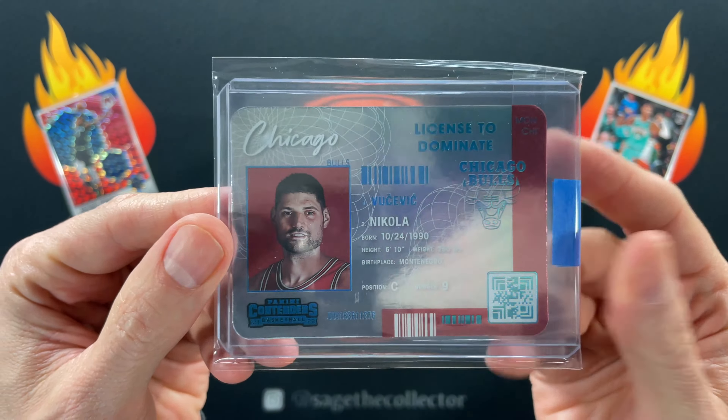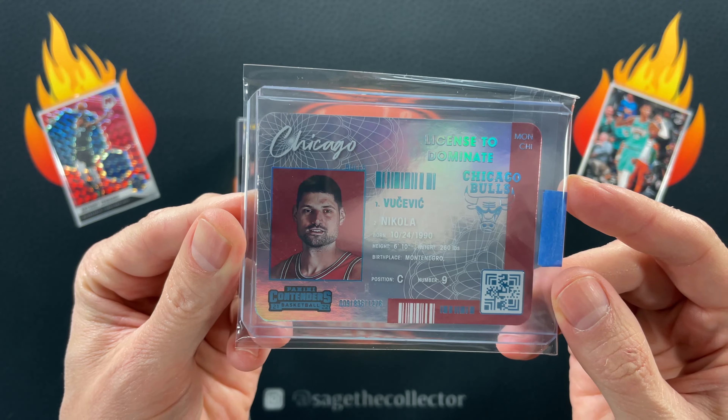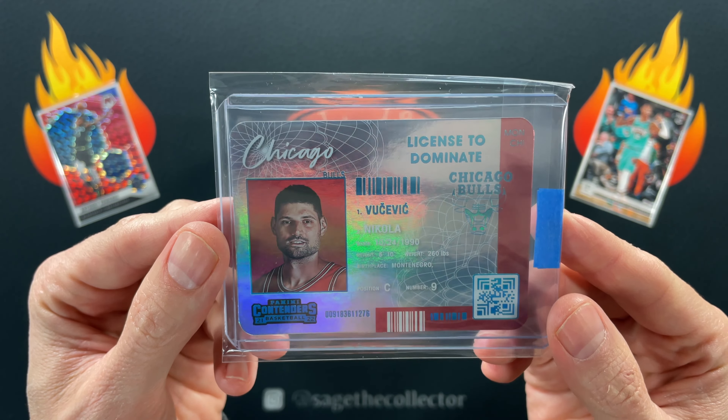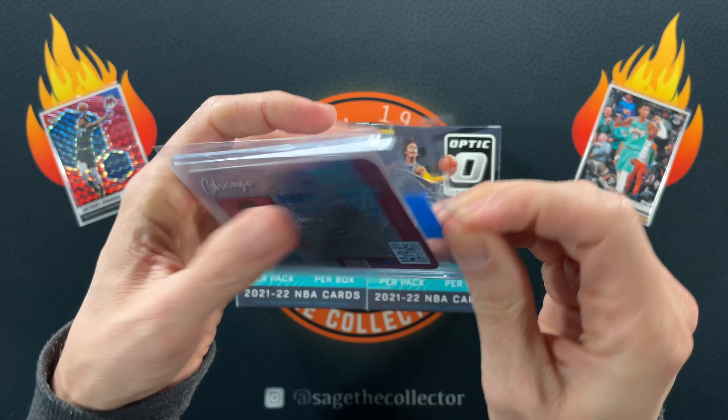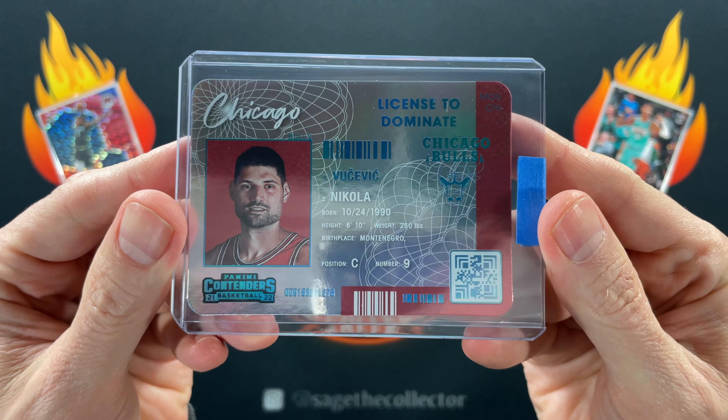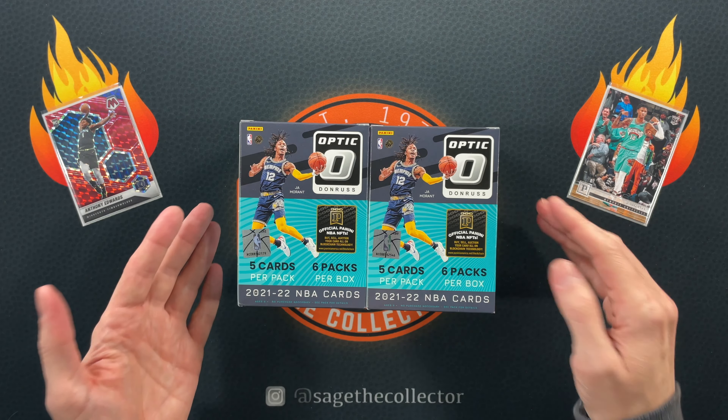Final one sent in a giant padded envelope — oh, there we go! I had to pick one of these up. I'm not going to be able to afford too many of these and I'm not going after the full set, because these are pricey. But there was a Vucevic and I don't have a whole lot of good Vooches. This card is super cool — we got a little License to Dominate Nikola Vucevic. Vooch has been playing pretty well this year, and you know me, I'm all about the Bulls. That one's going in the PC.